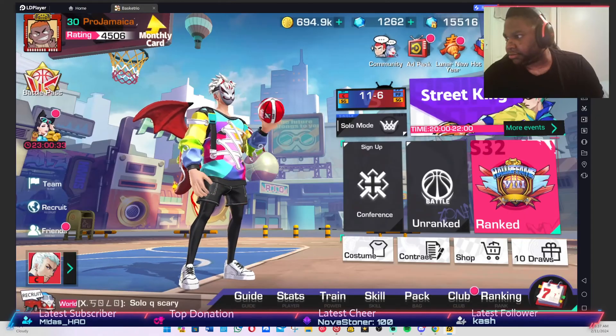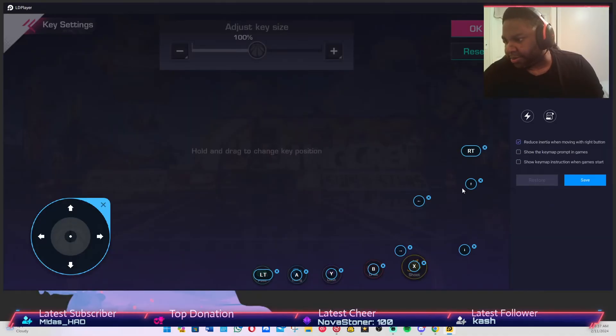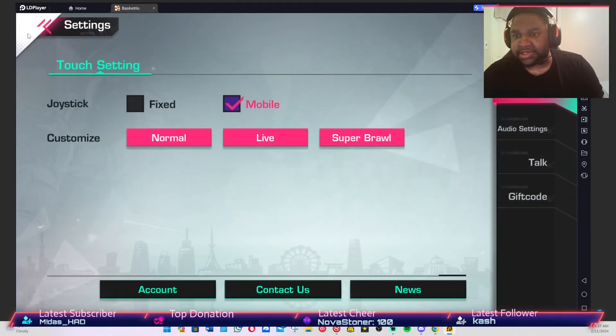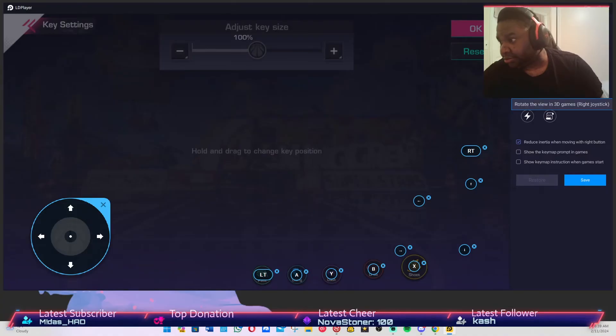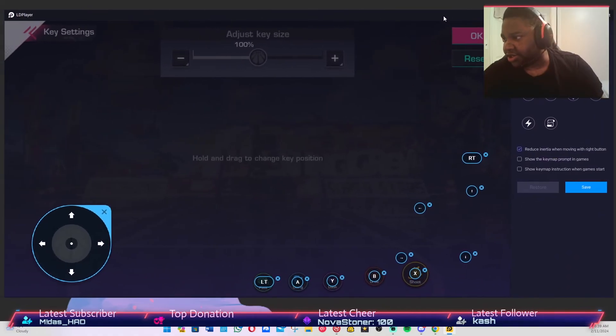Look at it — so that one is up, and it goes down, left, right in that exact order. I have the right joystick and left joystick mapped, but you don't need the right stick in Basket Trio — all you need is the left stick. You can press on the screen to get the buttons, or grab them from the menu however you want to do it. It's very simple and very easy.